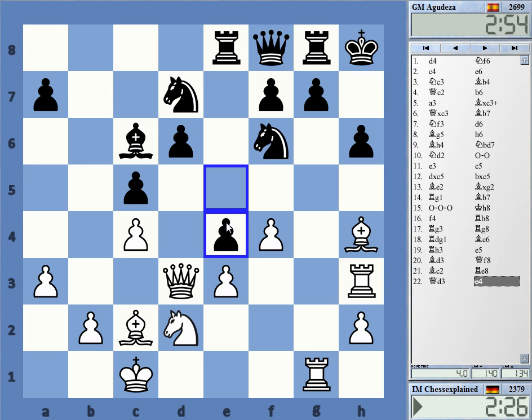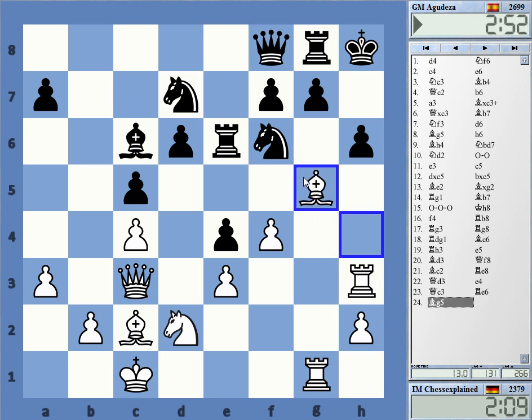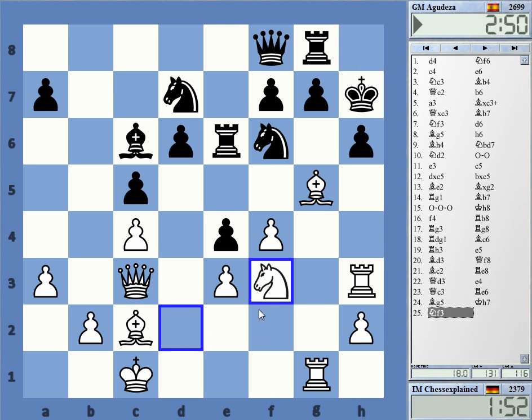Back to c3, yeah — try to do something on the diagonal. This is now again threatening bishop h6. Knight f3 — is that a possible move now? Maybe knight h4, f5 or something. The clock is ticking down.